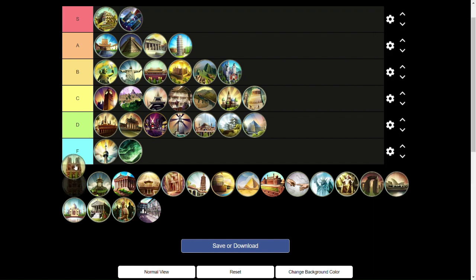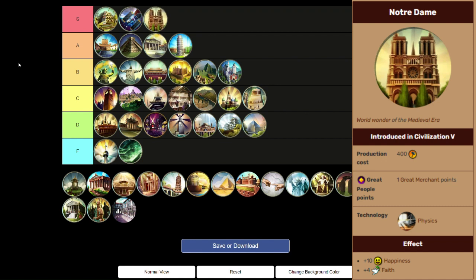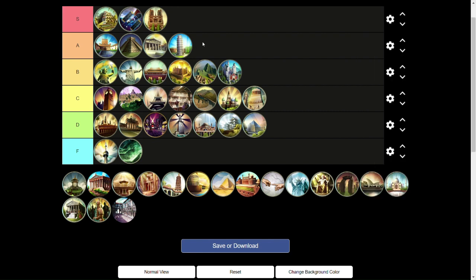Next we have another S tier wonder — Notre Dame. A flat plus 10 happiness and plus 4 faith. Plus 10 happiness at that point in the game is really, really good. The only problem is the AI loves this wonder, and it's at the Physics technology, which is not the best tech. But if you can somehow get there and build it, your empire's going to be in really good shape. If you're playing tall, this will chain golden ages together. If you're playing wide, this allows you to have more golden ages. Notre Dame can help in pretty much any game and any situation — it has to be S tier.